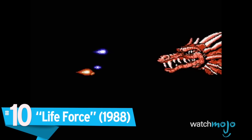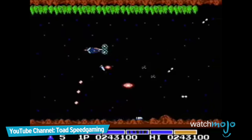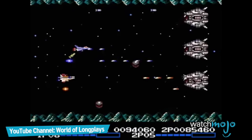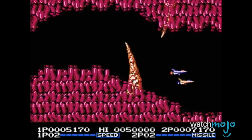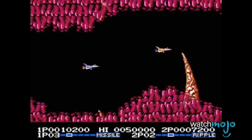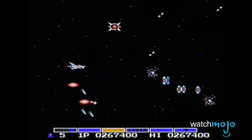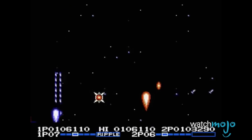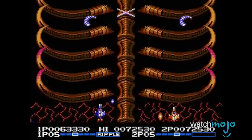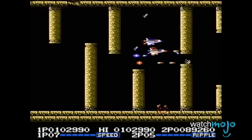Number 10: Life Force. A sequel to Konami's popular 1985 forced-scrolling shooter Gradius, this game was originally released on arcade under the title Salamander. It was later ported to the NES and given the arguably more appealing North American title of Life Force. While Gradius was praised for its forward-thinking power-up system and satisfying gameplay, Life Force pushed the boundaries even further. It was one of the first shooters to switch between horizontal and vertically oriented levels, and it introduced multiplayer to the Gradius franchise — a feature that added greater depth and strategy. Flying through an alien body can be daunting, but it's a little easier with a buddy.